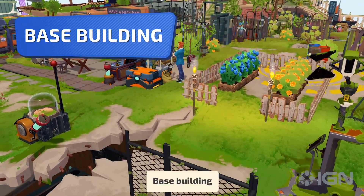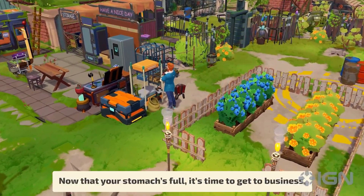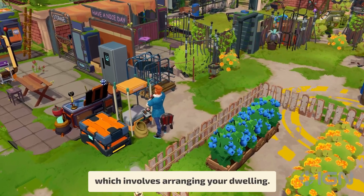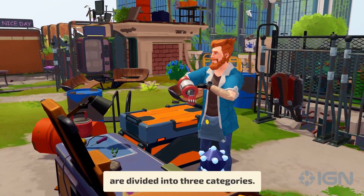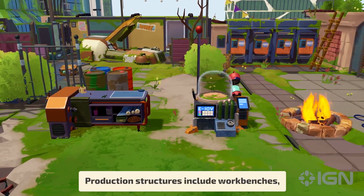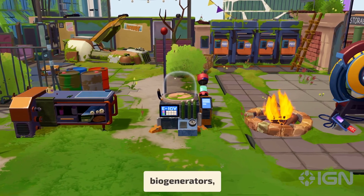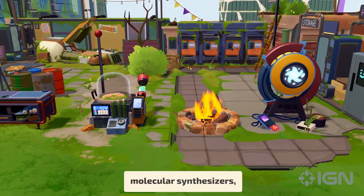Base building. Now that your stomach's full, it's time to get to business, which involves arranging your dwelling. Structures you can build on your rooftop base are divided into three categories. Production structures include workbenches, biogenerators, campfires, molecular synthesizers, and more.